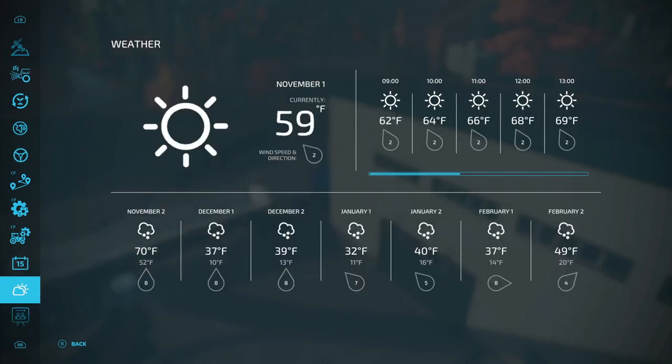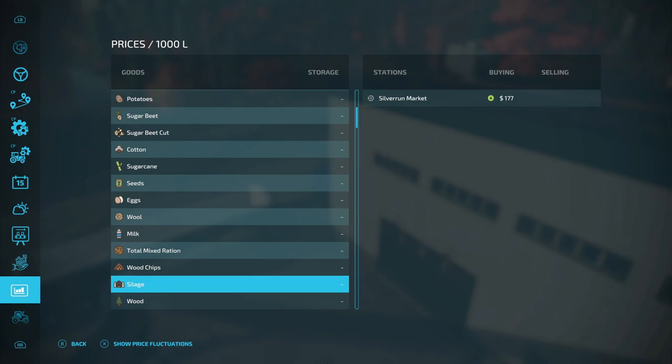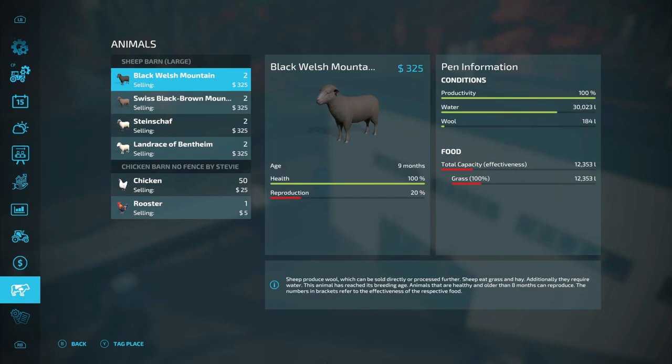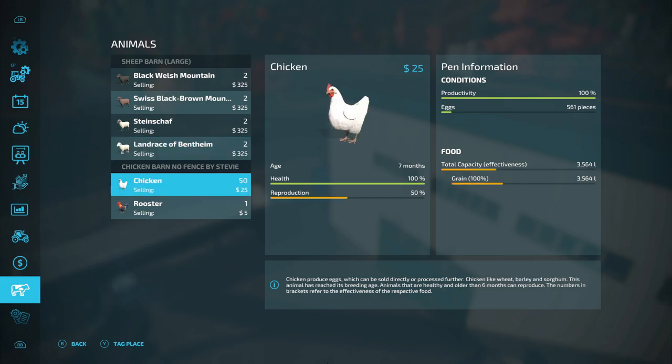Weather looking good so far. I don't know about the afternoon - November 2nd, is that rain or is that snow starting to look like snow instead of rain? Cellar is still at 177. I'm $250,000 in loan, but the sheep are eating well - and look at our production: reproduction is up 20%. The chickens are up good too.